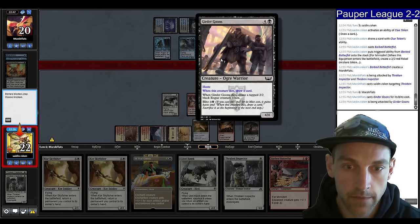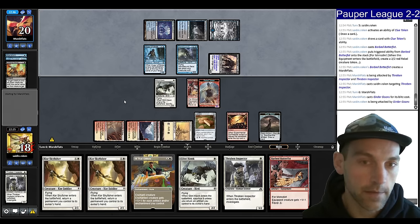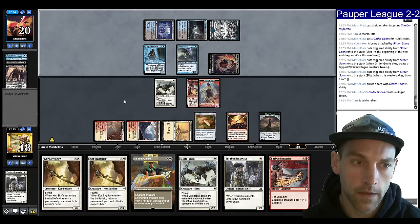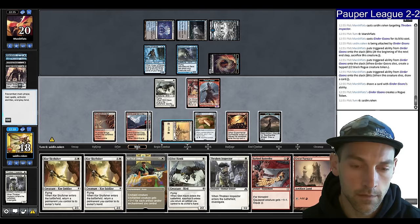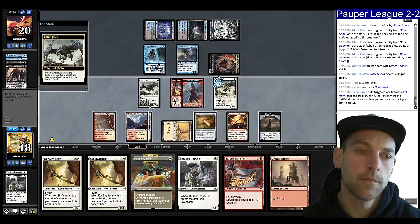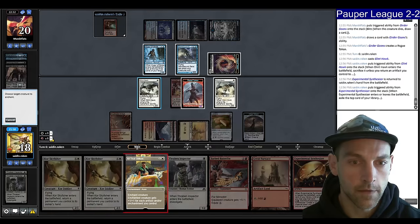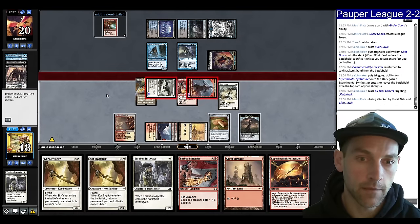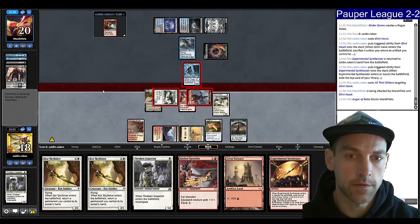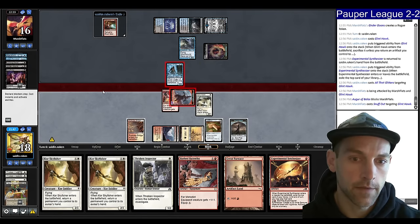They probably have Snuff Outs. Their thing gives them a tapped creature. Let's Glinhawk, pick up the Synthesizer, find a Galvanic Blast. I'm going to put All the Glitters on this Glinhawk — they don't have the Snuff Out right now. We'll swing in. They're going to block the creature, but they choose not to block with the Stormbound Geist. They have a Snuff Out — kind of expected that.